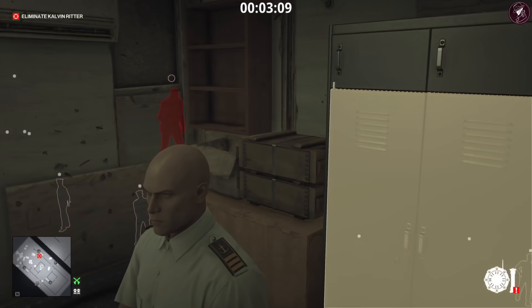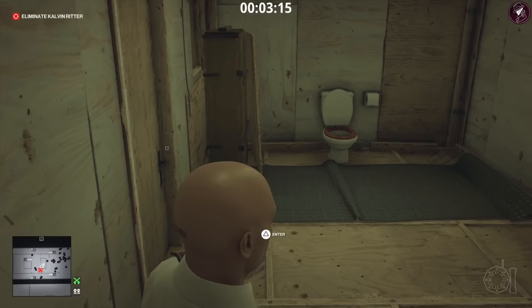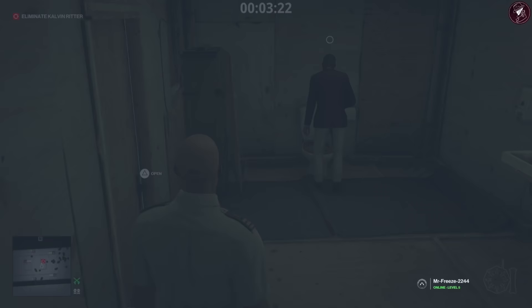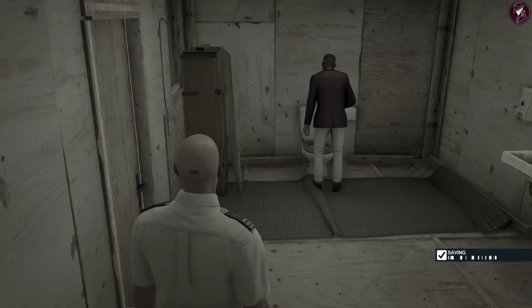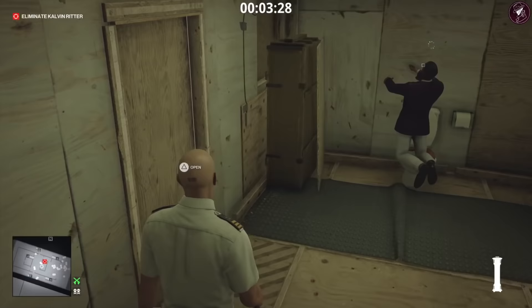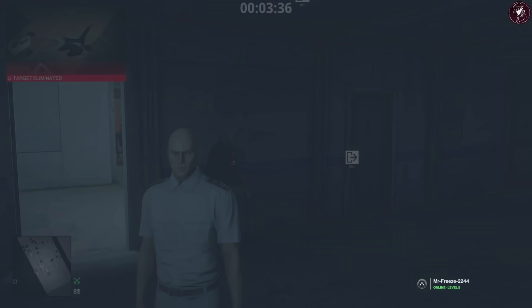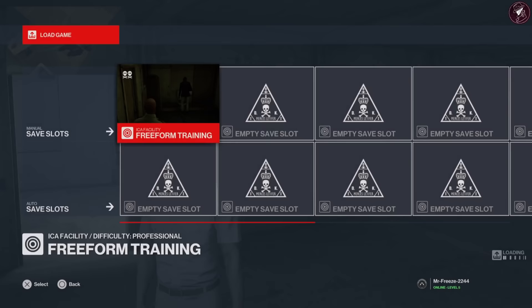He's going to head to the bathroom, so we're going to go in there and wait for him. We're hiding in this corner because we don't want him to come in and kick you out. We're going to make a save right here just before he's sick in the toilet — I advise you to do that.